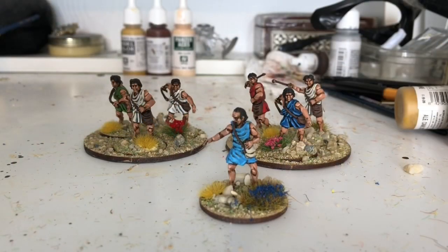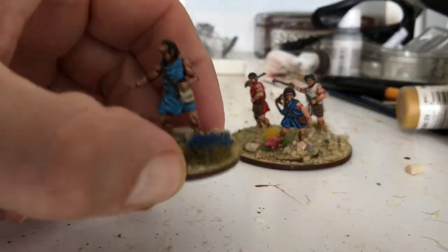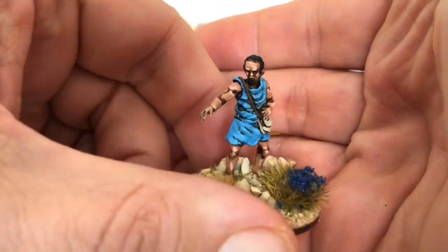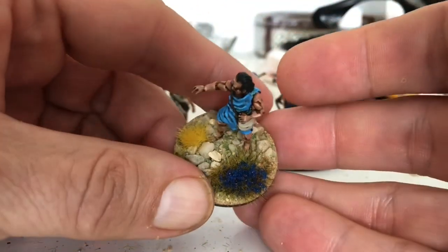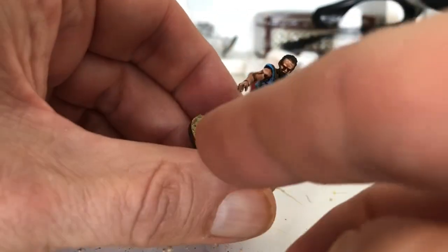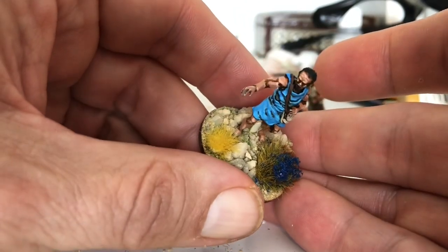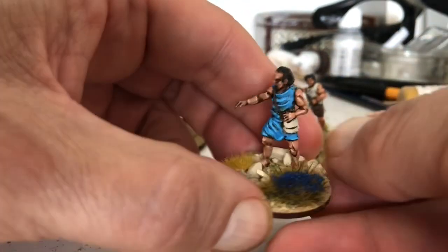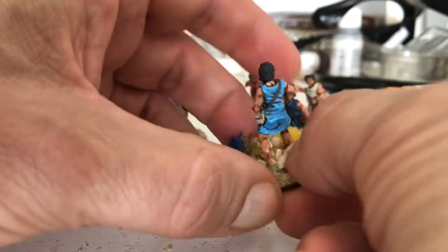G'day all. Just quick today - I've got me slingers done and the healer. So that's the healer. I'll put a couple of tusks on his base. I've got some straw flocks, I've made up some like dead grass if you like. So that's the healer.